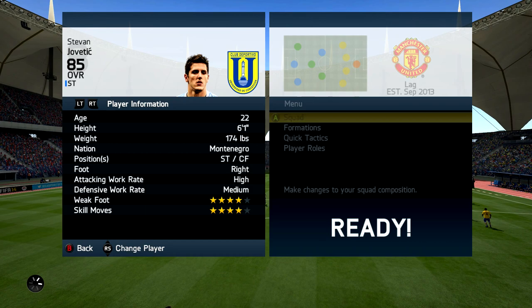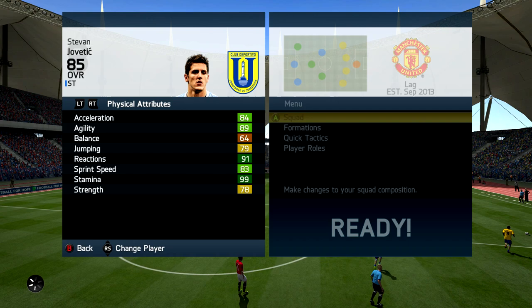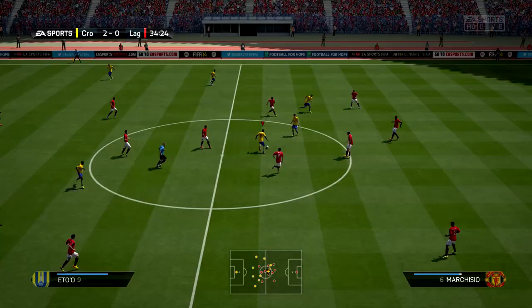If you guys are looking for a cheap and reliable place to get your coins, check out Battler.com. The link will be in the description and use the code Itani to get 5% off. Or if you want PSN cards or Microsoft points, check the link also in the description below.